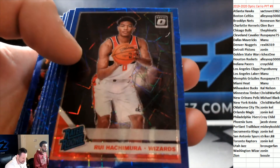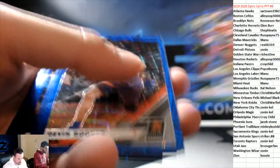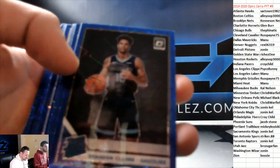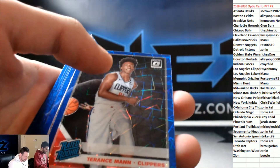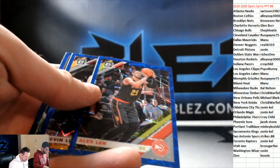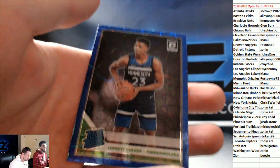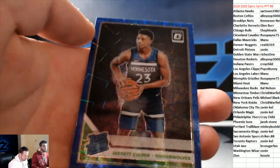Joe Harris, Kemba, Cody Martin Rookie, Drummond, Powell, Jay Crowder, Rookie of Rui. Cam Reddish, Cam Reddish — there we go. Trey Young, Nasir Little, Brandon Clark Grizzlies. Terrence Mann. Ty Jerome. And we're ending with a Culver — Timberwolves. And Chris B. Warfield. That is the break.